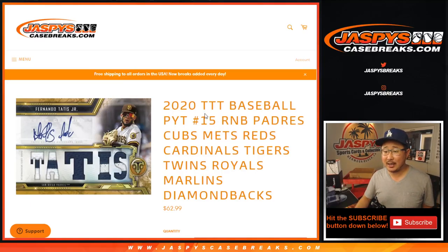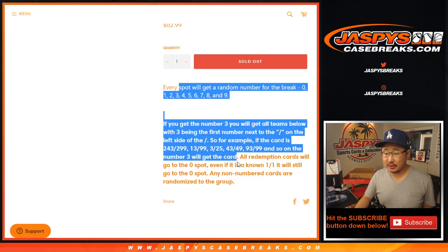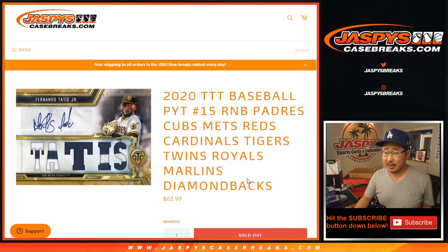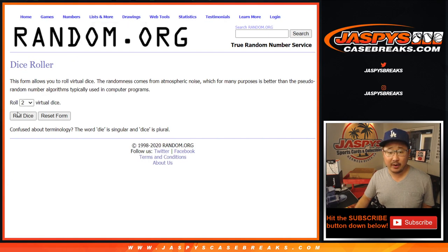Hi everyone, Joe for JaspiesCaseBreaks.com with a quick little random number block randomizer featuring all of these teams right here for Pick Your Team 15, which will be in a separate video. Works just like this — I think everyone knows how a number block works, but if you're new to it, all the information is there. Big thanks to these folks for getting into it. There are the numbers right there. Let's roll it.